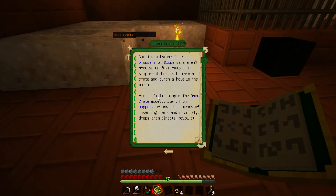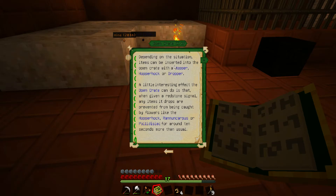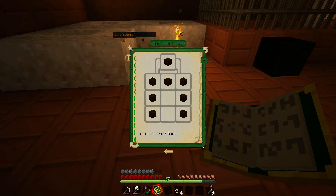Let's figure out the open crate. Sometimes devices aren't fast enough, so a simple solution is to make a crate with a hole punched in the bottom. The open crate accepts items from hoppers or any other inserters and drops them directly below. When given a redstone signal, any items it drops are prevented from being caught by flowers like the Hopper Hawk, Rannuncarpus, or Pollidisiac for about 10 seconds. That's how you make the open crate — no big deal, I've got plenty of wood.